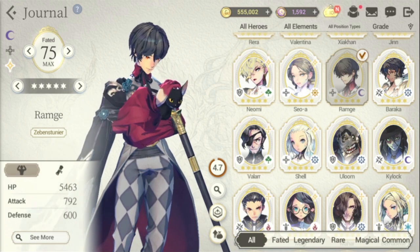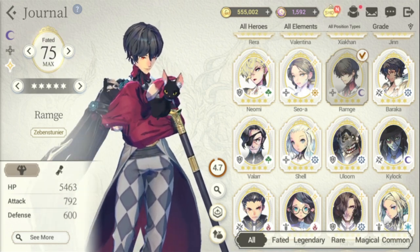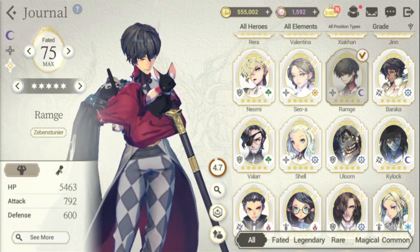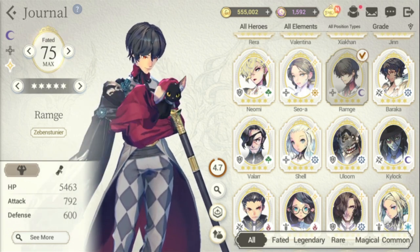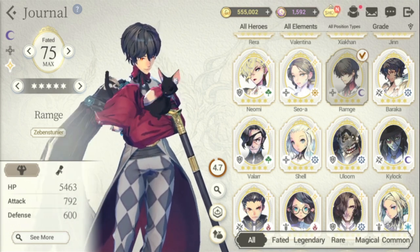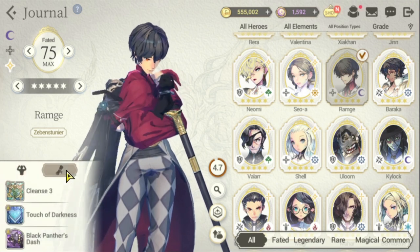For this video we're going to focus on the third group of faded heroes — this is actually part two. The very first guide I made was for Generals; you can take a look at it via the link up there. Now we'll start off with Ramji.